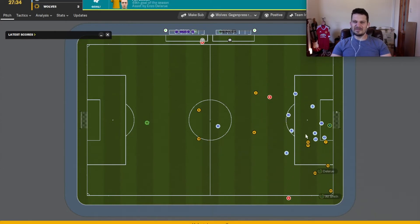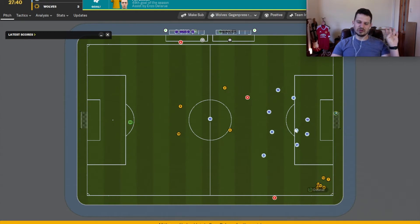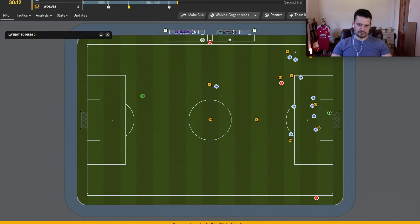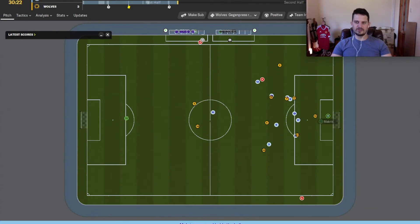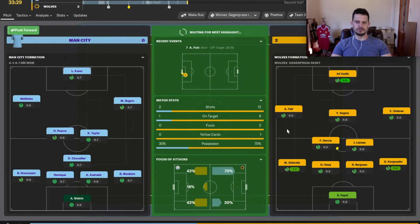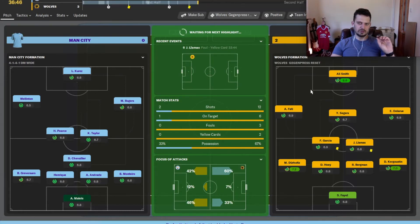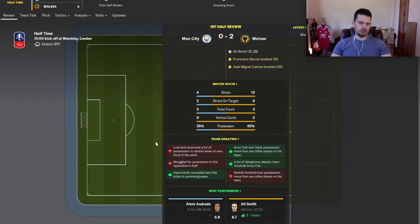Ali Smith at the near post — finish again! This Wolverhampton Wonderkids side are on fire this season. The FA Cup Final is 2-0 after 28 minutes. Season review coming up next week. Wolves are playing the 4-2-3-1 tactic, which has been reset from the Treble winner — available on Patreon. Man City are playing a familiar 4-3-3, with Wolves absolutely dominating in the stats.